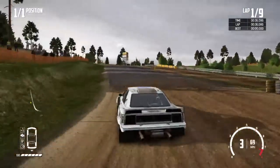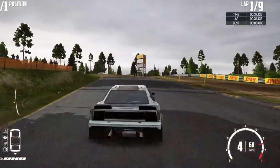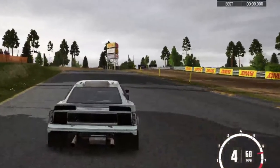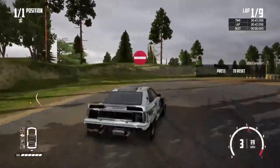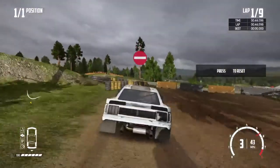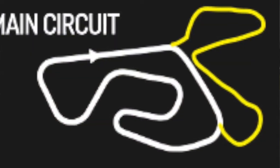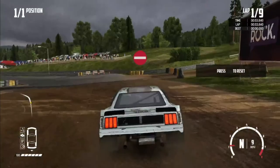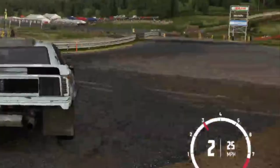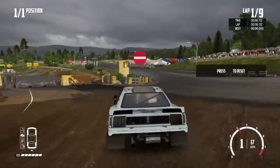The most noticeable part of the track is the open part by the main track. When I first raced here, I just thought it was a feature to have an open spot like this, but I didn't suspect there was another track layout. Soon I figured out the whole layout of the unlisted track, and this is what I got. I figured this out because the Wreckfest devs put tire marks to where the track would head, so I assumed it connected to the short track like this.